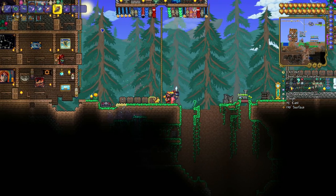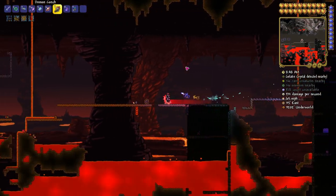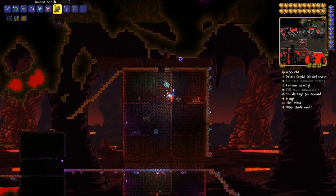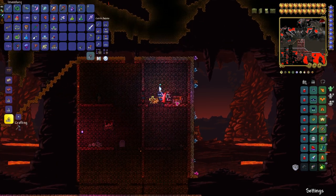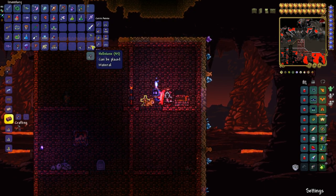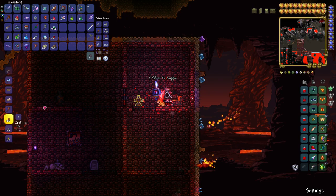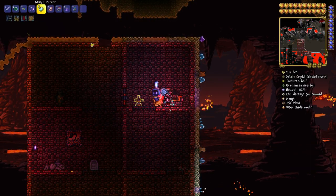Now you need to go to the underground again and find a hellforge, which I'm going to show you. You find them in the ruined houses down here. Be careful in the red box so you don't die, as they deal damage. At the hellforge you can craft: one obsidian and three hellstone makes one hellstone bar, and you will need 15 bars total.